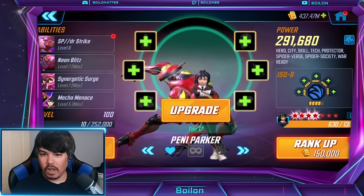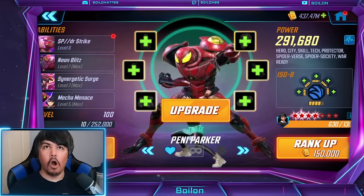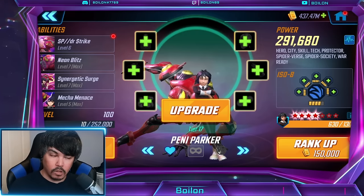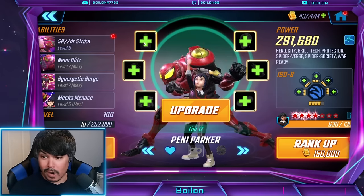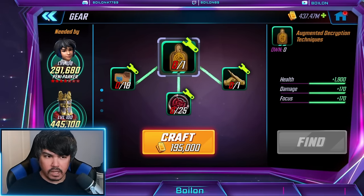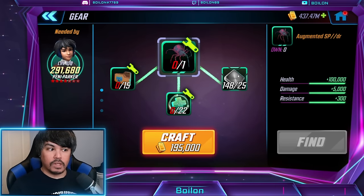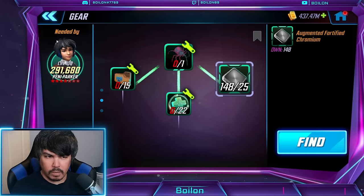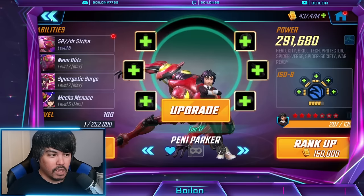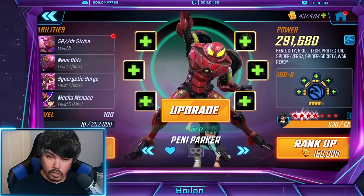Starting this video off, we're here to talk about Penny Parker. Now, this is the skill raid team, so all of the characters have skill as their secondary origin, and they have a separate main origin. In this case, Penny Parker is tech skill. What's interesting is that her primary gear pieces are actually skill — the highest level gear pieces are in fact skill. She's actually three gear pieces, or three equipment pieces for skill, is what she needs to upgrade. Her unique is Fortified Chromium. Her tags are hero, city, skill, tech, protector.